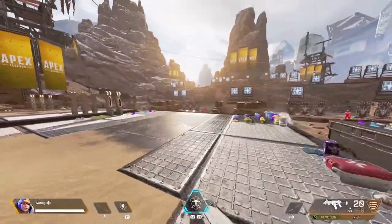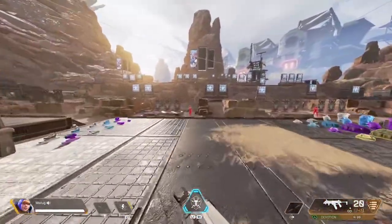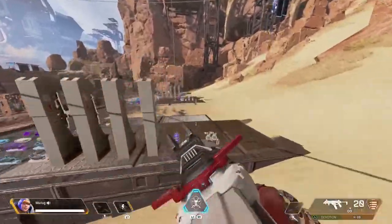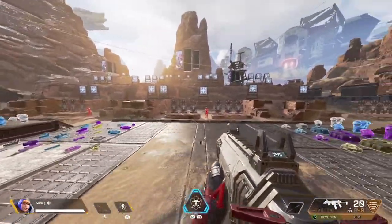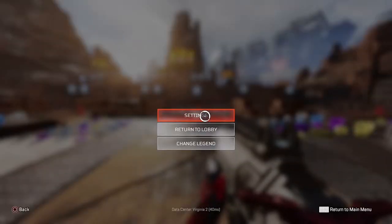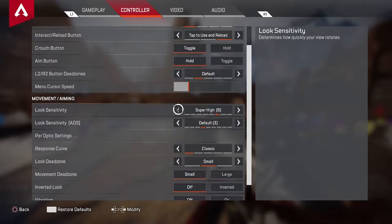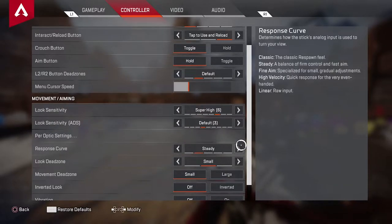One more thing before we get to the end of this video: a lot of questions that come up are about sensitivity — does sensitivity play a factor in your aim? The answer is yes. Everybody's sensitivity is different; there is no sensitivity that is a one-size-fits-all for everybody. In my settings you can see my look sensitivity is six and my ADS is default. This changes for me as I play — I used to be five-five, five-three, five-four, six-six — throughout every season my sensitivities have changed based on updates added to Apex Legends.